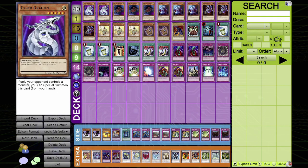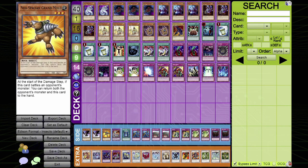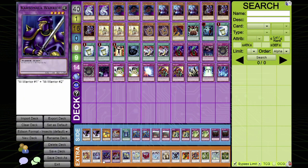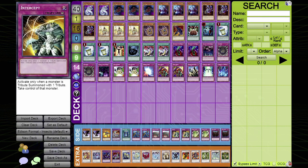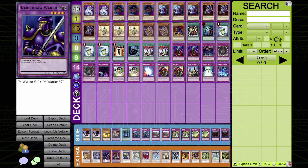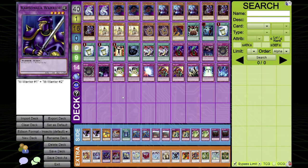The idea is to spam out level 5s. If you find yourself going first, Instant Fusion can get you a level 5 monster. I play only one Reaper of Nightmare, so the other two Instant Fusions are kind of dead unless you plan on playing the Carbon Nala Warrior — a level 4 non-tuner — which lets you make Black Rose sometimes with Fire Ant, Catastor, or Android. Since you have more than one Instant Fusion, you don't need more level 5s in the extra deck because you have ways to recycle them.